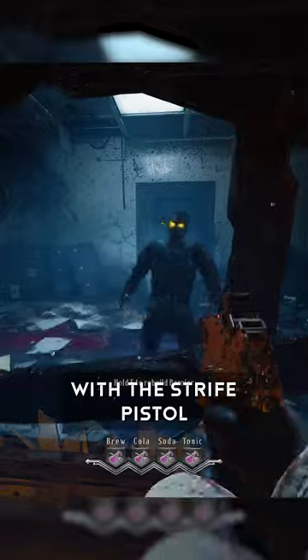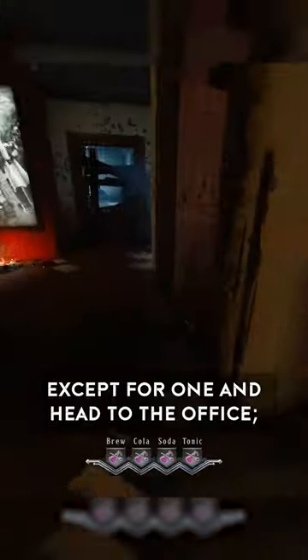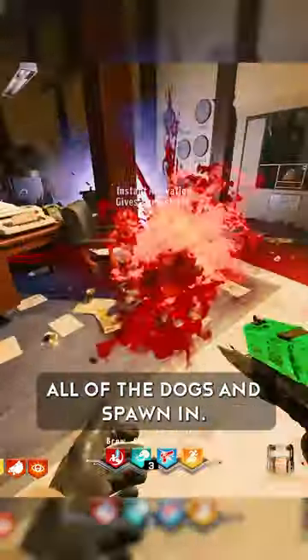Load into Classified with a strife pistol with the bayonet modifier attached and a temporal gift elixir. Knife all zombies on round 1 except for one and head to the office. Pick up the teleporter piece and knife all of the dogs that spawn in.